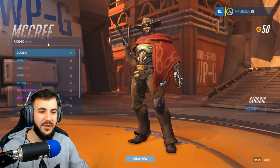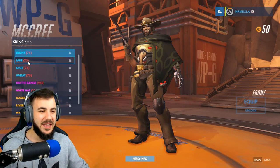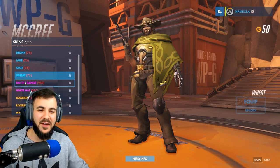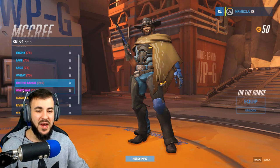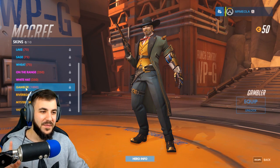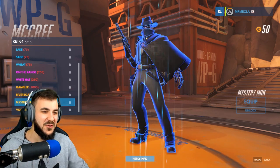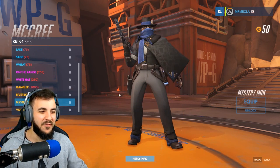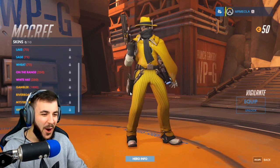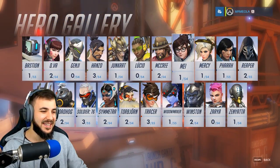Now we've got McCree — another player I haven't played yet, but I imagine he's going to have some pretty cool skins. We've got Ebony, Lake, Sage, and Wheat — just the color variants. On the Range and White Hat — not bad. Now we've got the fun ones. Gambler — we've got Riverboat. We've got Mystery Man — that looks tough, man. And Vigilante — that is awesome, oh my god. He is pimpin' right there. That is a really nice skin.